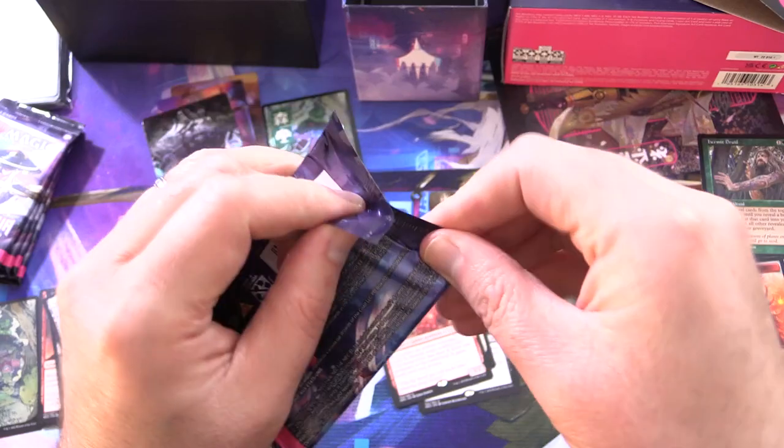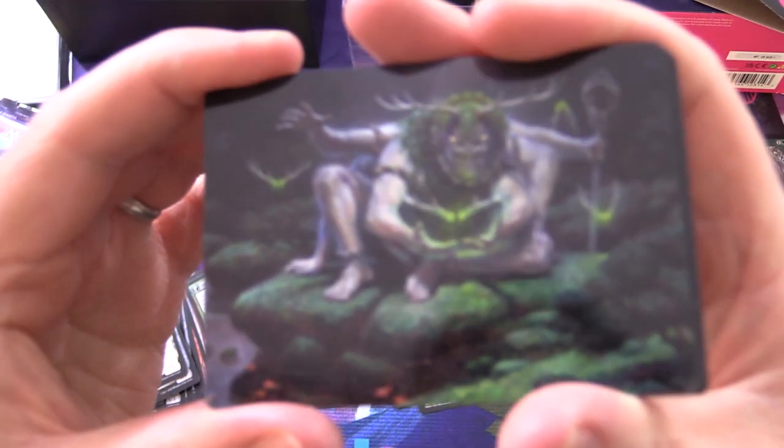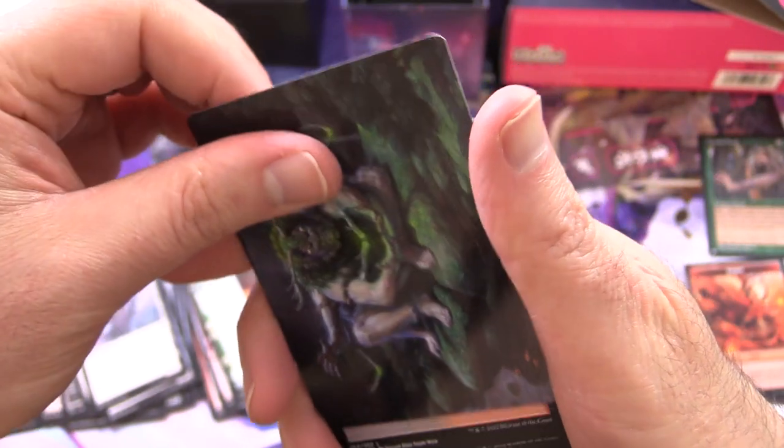So we're halfway through, no Mythics as of yet — that does not look promising. This dude I know is one of the Commander cards, Myogen of Something.